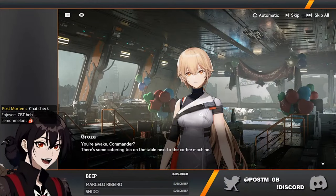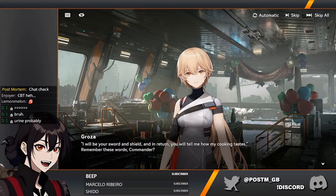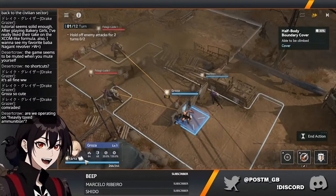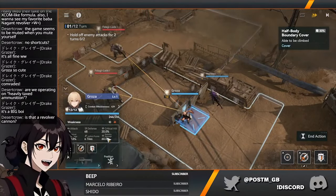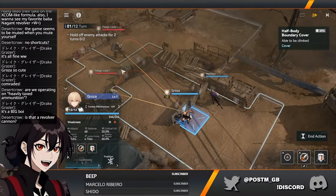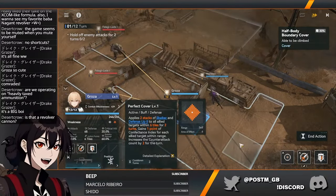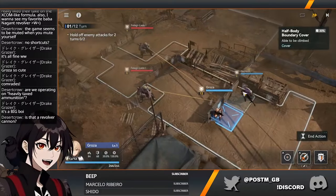Not gonna lie, I was expecting them to use their 3D models for the dialogues — I was not expecting them to go back to 2D. We've got HP, 20% crit rate, 100%... there's critical damage, stability damage — no idea what this is. It has the cover icon, might be something for dealing damage through cover. So this should be the overwatch mechanic.